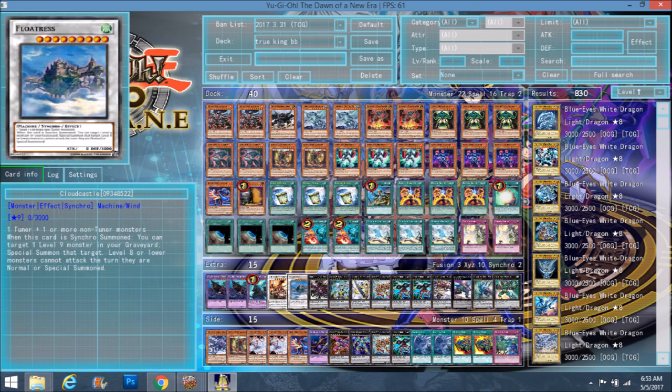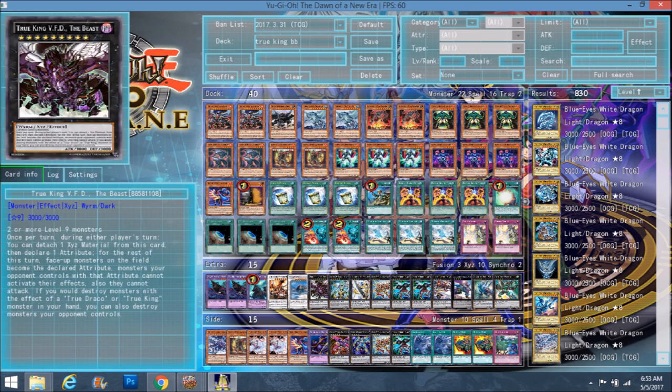I already discussed the fusions and synchros. True King VFD — if you don't know what he does, he's pretty much one of the most broken exceeds ever. Once per turn during either player's turn, detach exceed material from this card and declare one attribute. For the rest of the turn, face-up monsters on the field become the declared attribute. So if you get your Earth True King back and call Earth, all your monsters become Earth monsters, and all your opponent's monsters become Earth as well. Monsters your opponent controls with the declared attribute cannot activate their effects — so since they all become Earth, they're all susceptible to this effect.